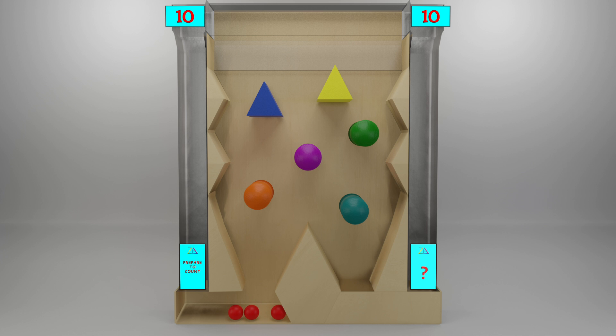Then we count the balls that fall in the left box: 1, 2, 3. So how many balls are in the right box? 10 red balls dropped, minus the 3 that landed in the box on the left. 10 minus 3 equals 7.